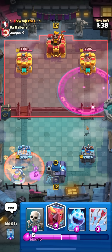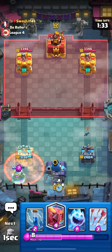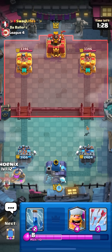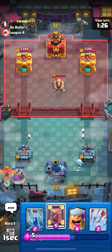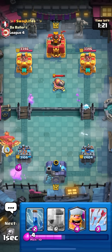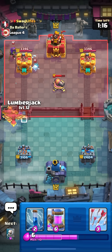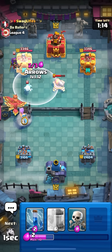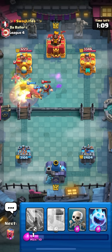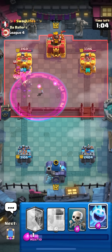He goes for poison - not bad. I can't tell if that's a bad poison because he's pretty down on elixir, but at the same time I can't get damage because I'm not back to mirror for the phoenix plus he's got a queen. Just gonna go phoenix in the back - he plays a cannon in the middle. Phoenix mirror again, I'm just gonna full send it because why not. Really good arrows right on the cannon and the queen.